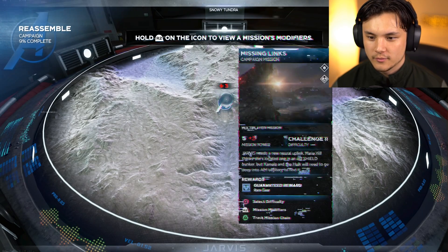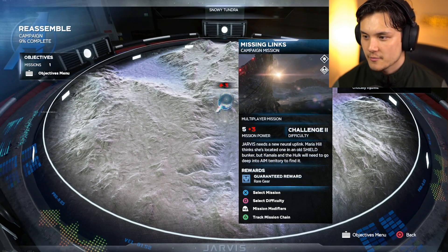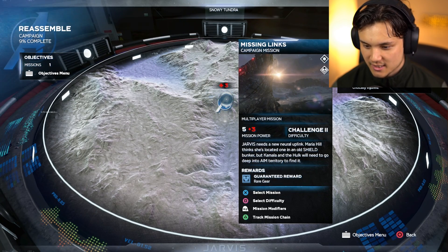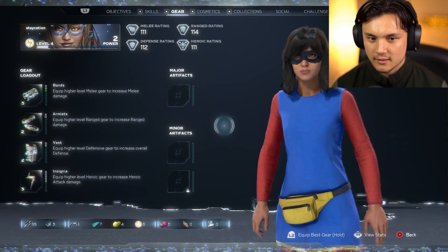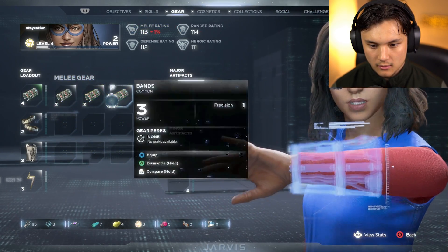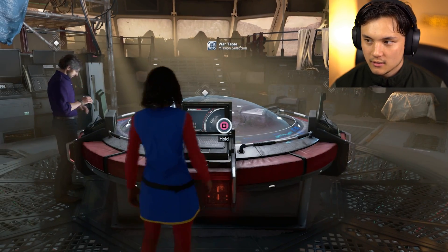Hold R2 on the icon to view a mission's modifiers. Mission modifiers: Blizzard - ice hazards are added to the environment, cryo damage from enemies and the environment are increased. Pressure - no automatic recovery of willpower when critically injured. So it's going to give us the conditions of the mission and then we have to attach appropriate armor sets to help us. We can select the mission difficulty, modifier, track, and chain. Let me check our armor set - none of these have perks available, sadly. We've got a level four gear set here, so we're just going to dive on in.